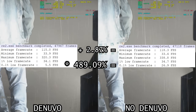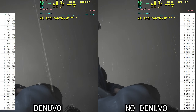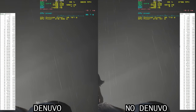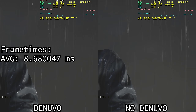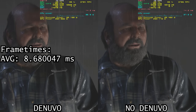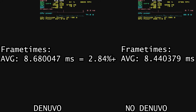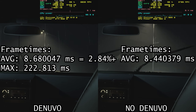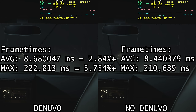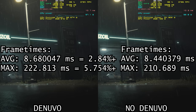Frame rates aren't quite as precise as frame times, which measure how long the game takes to draw a single frame — the longer it takes, the longer you're stuck looking at the same image. The Denuvo-protected EXE averaged 8.680047ms, 2.84% longer than the unprotected EXE at 8.440379ms. The Denuvo EXE's longest stutter lasted 222.813ms, 5.754% longer than the unprotected EXE's maximum frame time of 210.689ms.